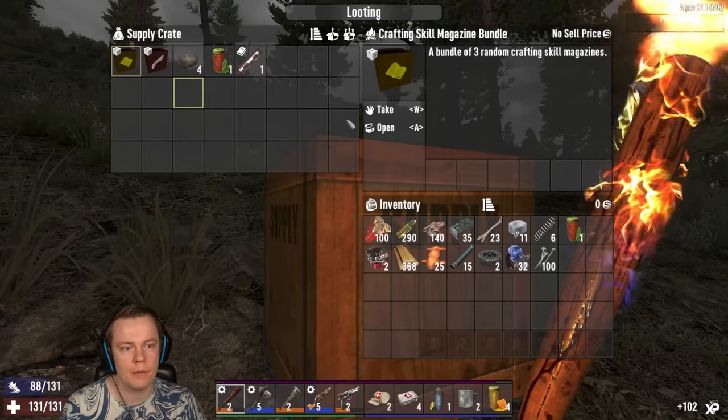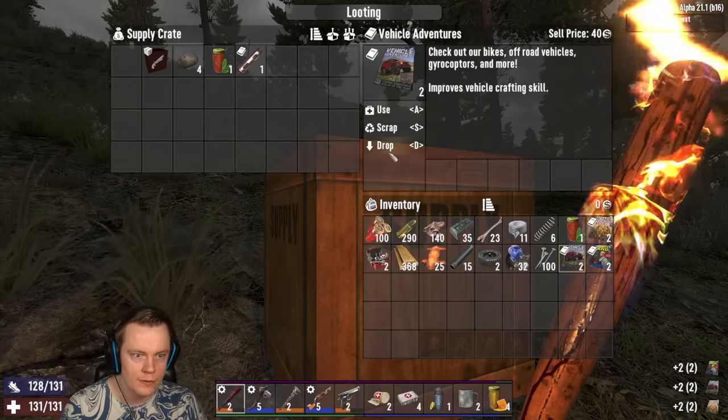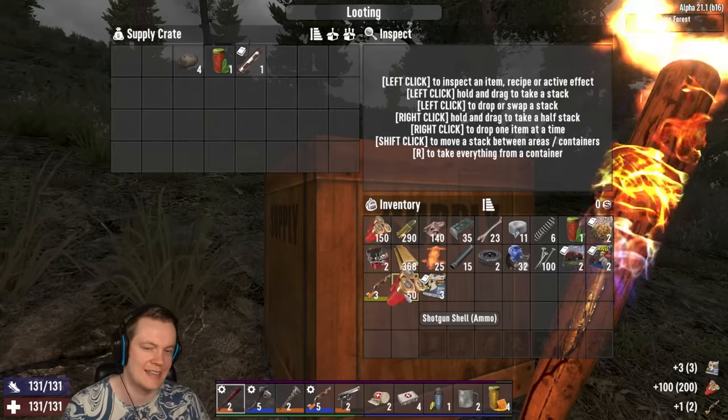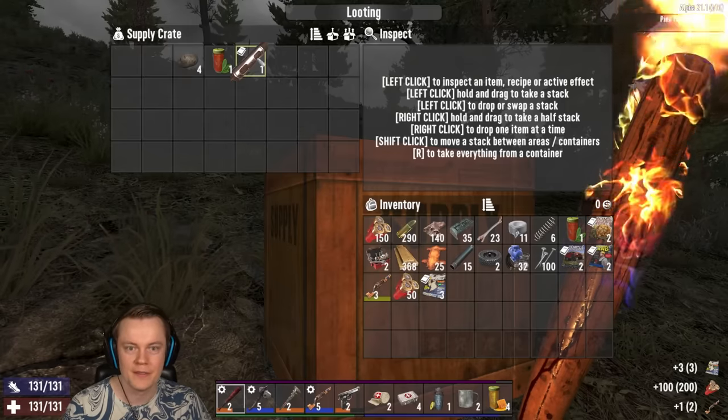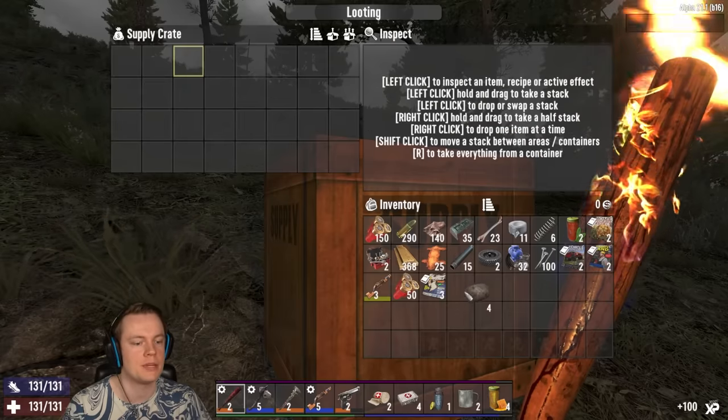Wait a minute — crafting skill mag bundle. It's vehicle though. Then we have a pipe shotgun bundle. We have a structural brace mod schematic. Another one of these. Some baked potatoes. We got a double barrel shotgun — that would be really good. Then we have an improved repair tool. More vehicle stuff — that's really nice, because I want to try and get a motorcycle or a minibike.